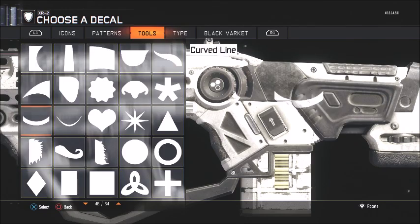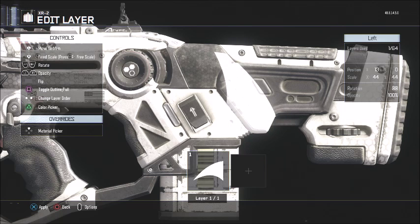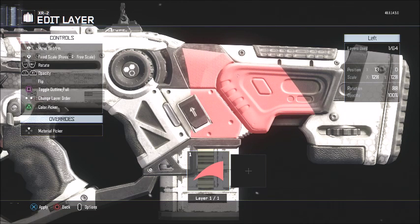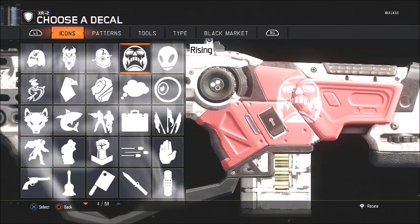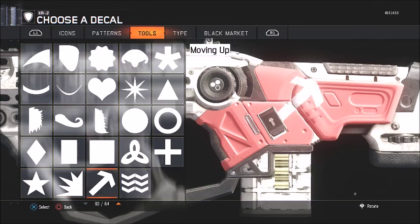What you want to do is get a swoop and then you want to make it pink, because Patrick Star is pink, and then you want to make it cover the whole gun — make the whole gun pink. Yes, okay.